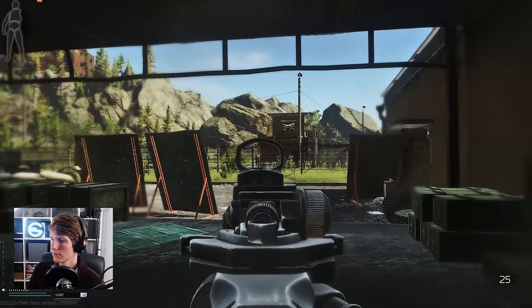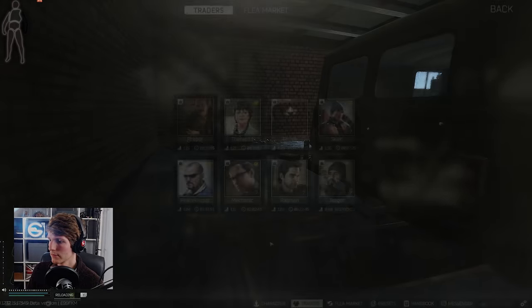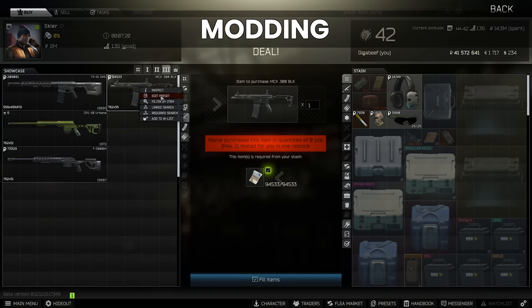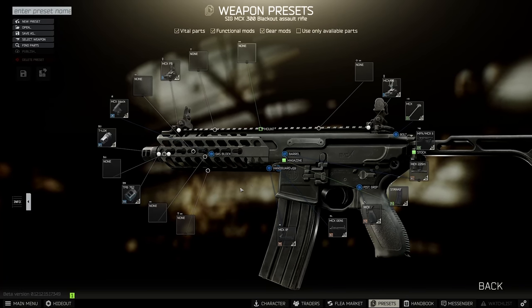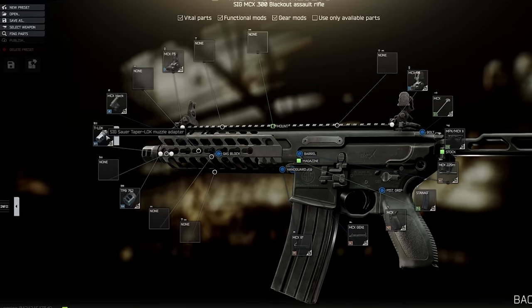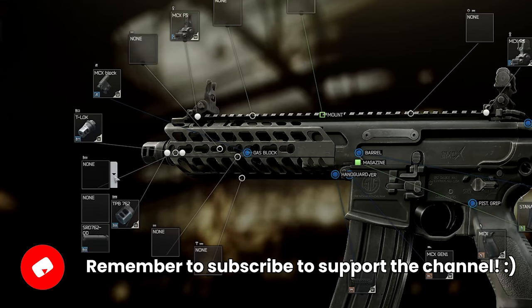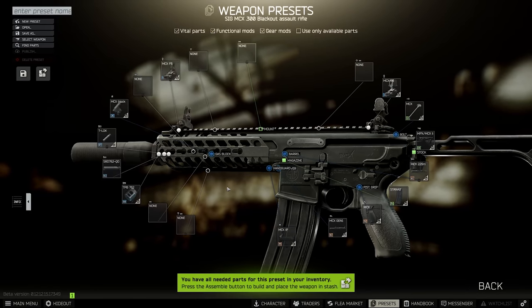The best rounds are also quite slow at 635 meters per second, which further pushes the MCX into the close-range camp. As usual, we're going to look at the minimum recoil build — there are some interesting takeaways here. We're going to use Skier's preset as a base because it comes in all shapes and sizes on the flea market, but look out for ones with the 229mm barrel and not the 171mm, because this changes what muzzles you can attach. It's also useful if it already has the T-Lock or the taper lock muzzle adapter and the two-port brake, because then all you need to do is stick on the SRD-762 QD sound suppressor for the best-in-slot suppressor with this combination.